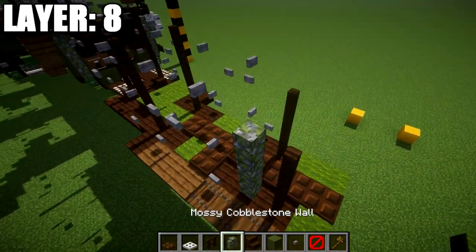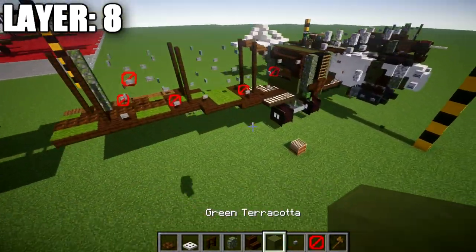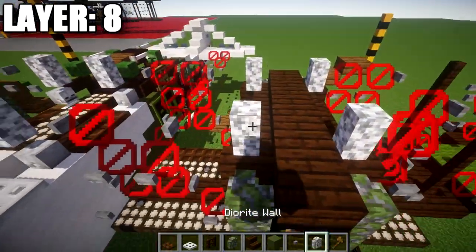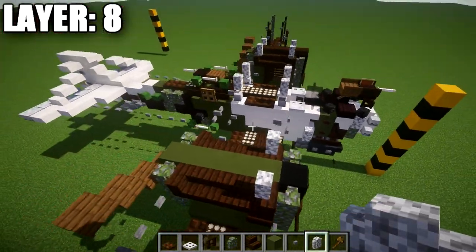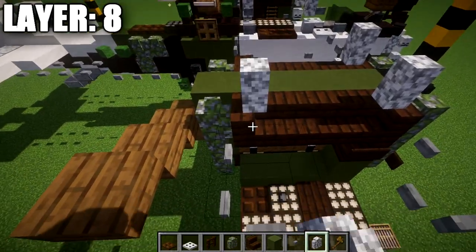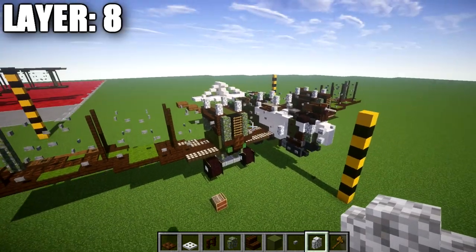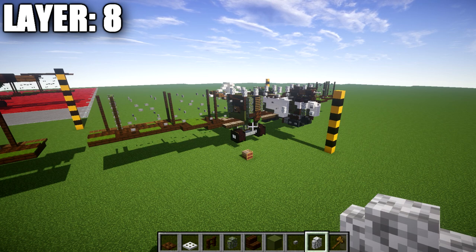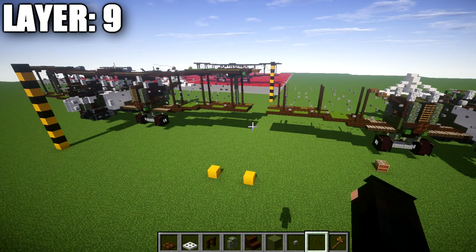Place a dark oak wood fence post going up on top of these fence posts, another stone button, another dark oak wood fence post, two barrier blocks here and two there with stone buttons to the sides. Place a mossy cobblestone wall, a dark oak wood fence post on top of those two fence posts. Also place two direct walls on the dark oak corner stairs at the front and two direct walls on the corner stairs at the back of the engine. That completes layer eight.